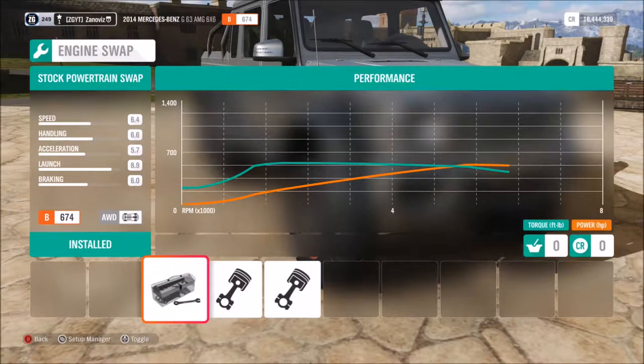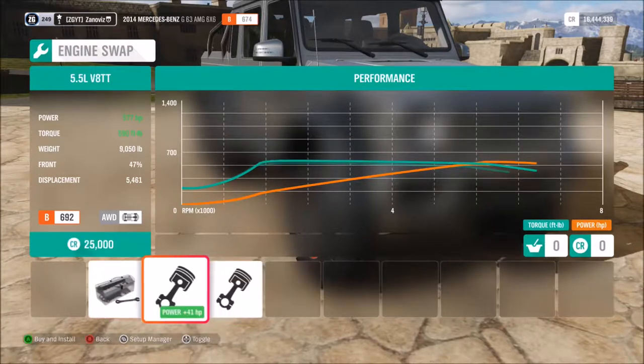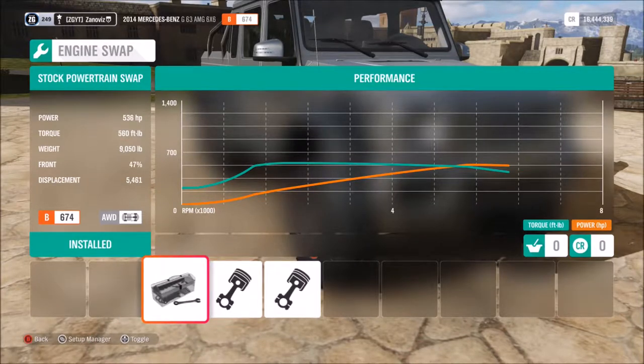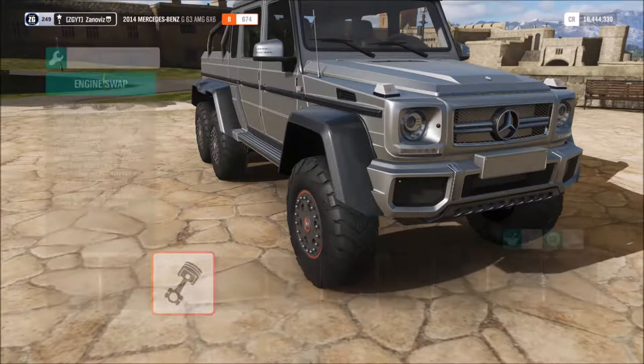The stock powertrain makes 536 horsepower and 560 foot-pounds of torque, and this thing weighs 9,050 pounds — that is absolutely insane. We can swap in a 5.5-liter V8 twin turbo engine, which only adds 41 horsepower for 577 total. There's also a standard racing 7.2 V8 that you can stick into basically any muscle car in this game, but we're not going to mess with those conversions.